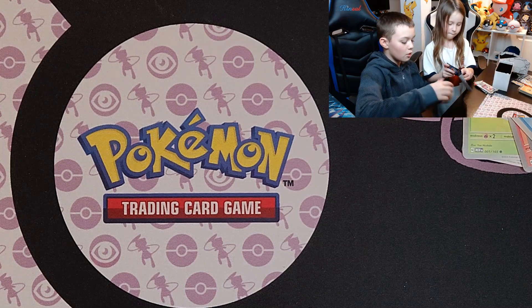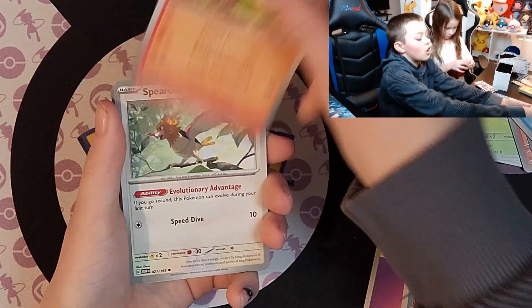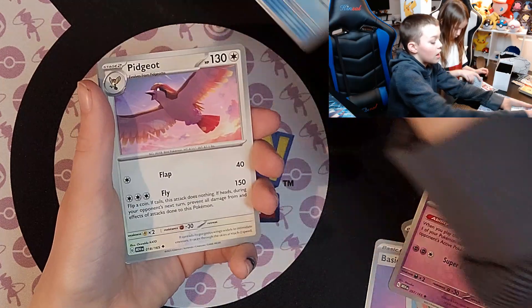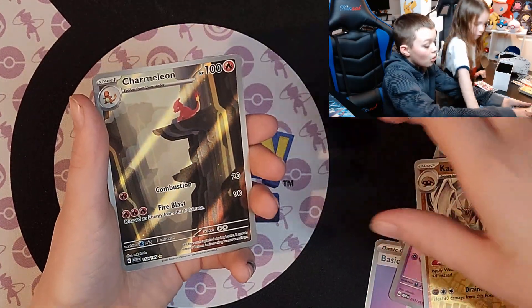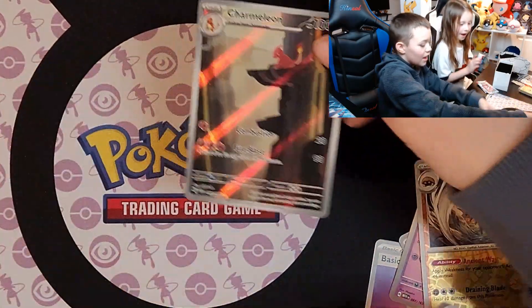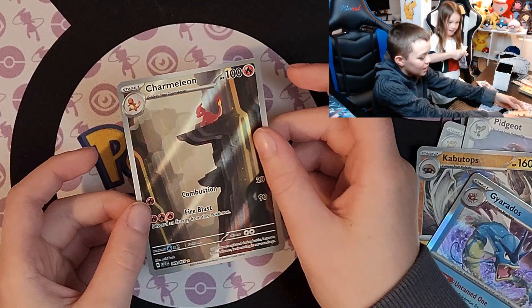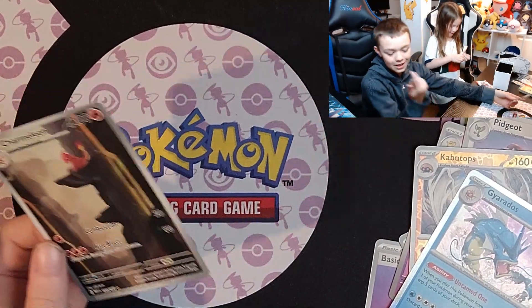Here we go to the next pack. Psychic Energy, Staryu, Charmander, Spearow, Rhyhorn, Hypno, Poliwrath, Pidgeot, Kabutops, and... Charmeleon! That's an awesome card. I thought we were going to get our God pack, but then I remembered we didn't get the Charmander.